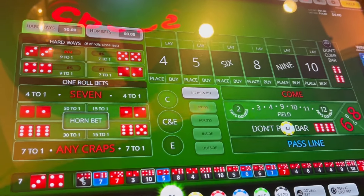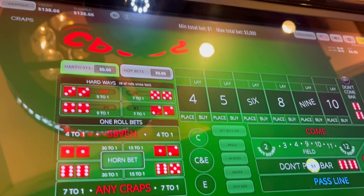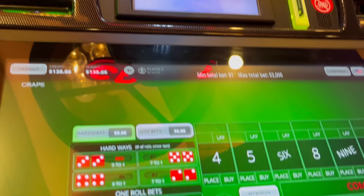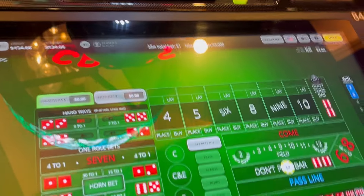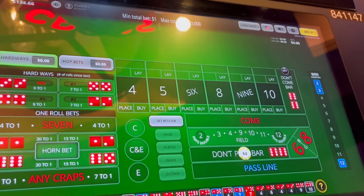And that was just the first roller. So let's go see what roller number two does. When you're playing don't strategy, that eleven on the come-out is something you don't want to see. That's okay — let's go back out there. We're down to 134 dollars, looking for a point.